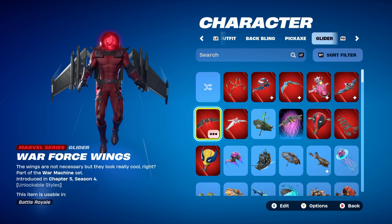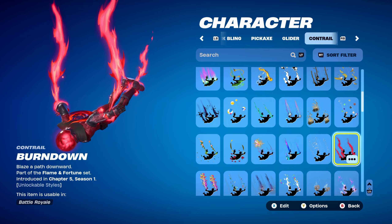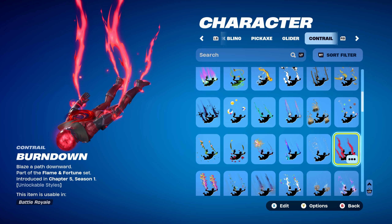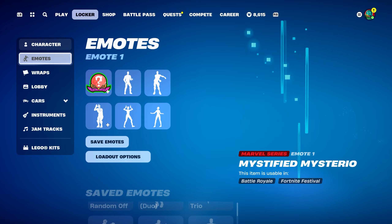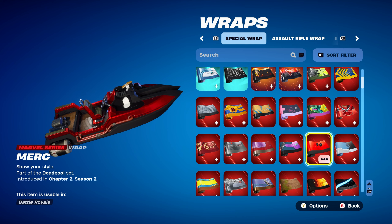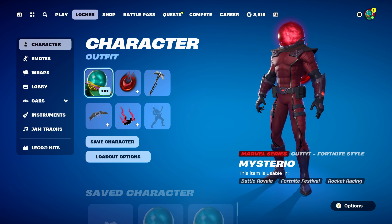The glider for the last five combos is War Force Wings, part of the War Machine set, introduced in Chapter 5 Season 4 — War Machine's glider, which goes very nicely with the black and red of this style. Contrail is Burndown, part of the Flame and Fortune set from Chapter 5 Season 1's battle pass — Valeria's contrail, which works absolutely perfectly for the red design. The weapon wrap is Merc, a Marvel series wrap part of the Deadpool set, introduced in Chapter 2 Season 2's battle pass — Deadpool was the secret skin from that season. Works very nicely for the red and black.